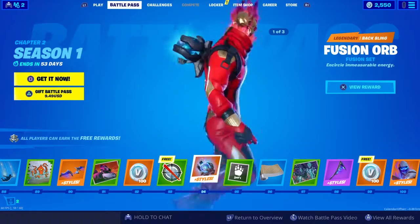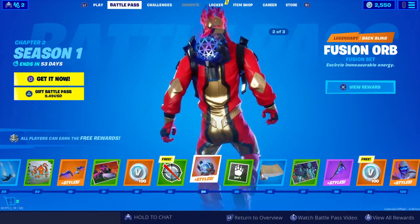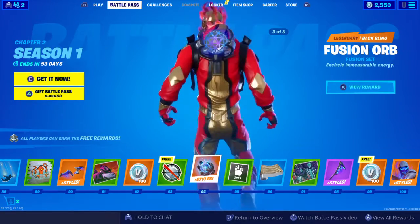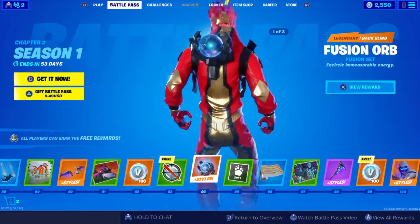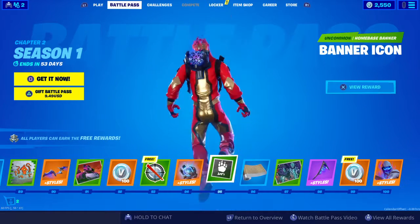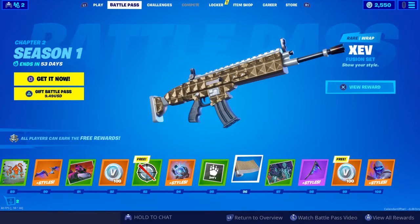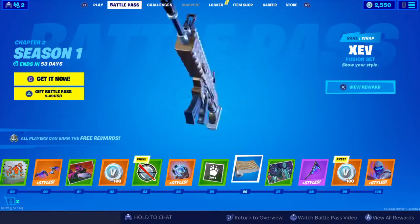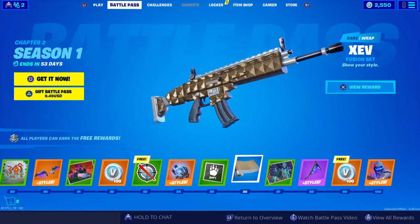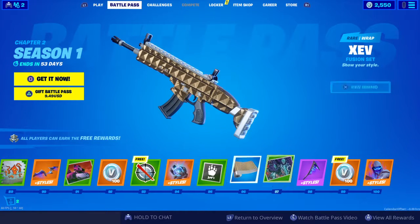Fusion or fusion set, back bling. I like that. That's the zero point energy. I need to scroll all the way. That's a little bit lighter, but that one is my favorite. That's awesome. This is the one that Sarah was just talking about with the mecha team leader. And Kev — or Zev. Wait, Zev instead of Kev. That's pretty nifty, I like that. That's a rare wrap.